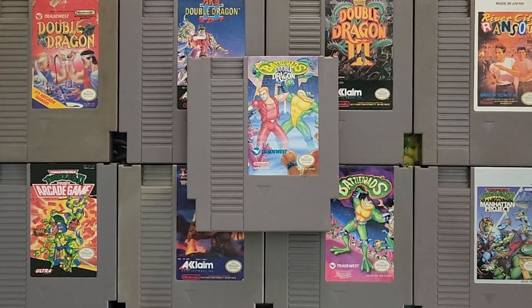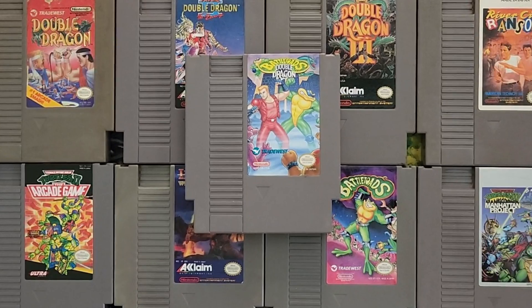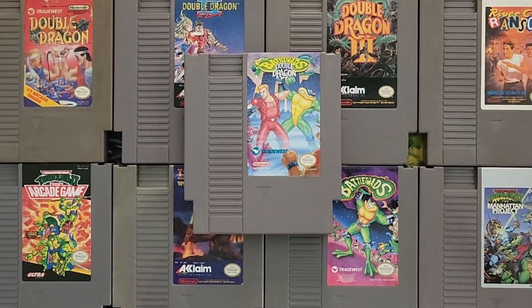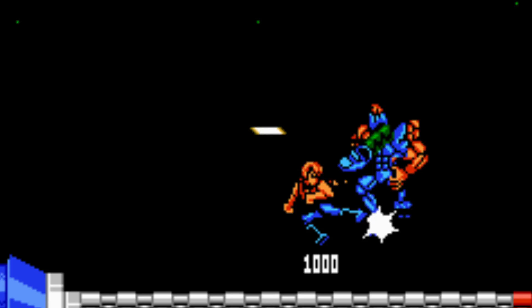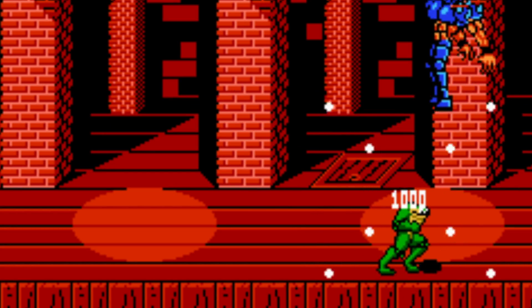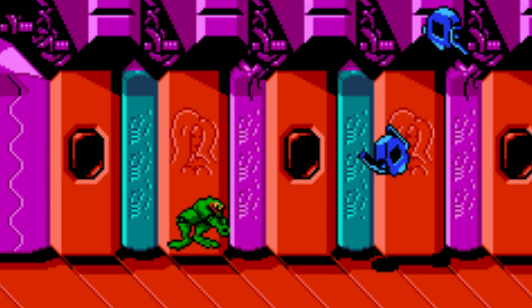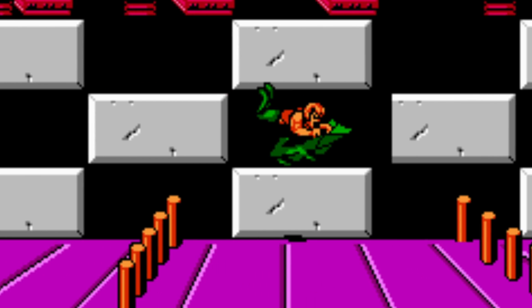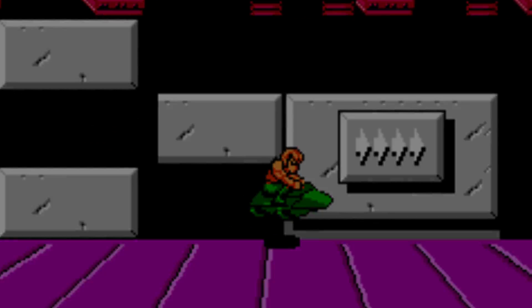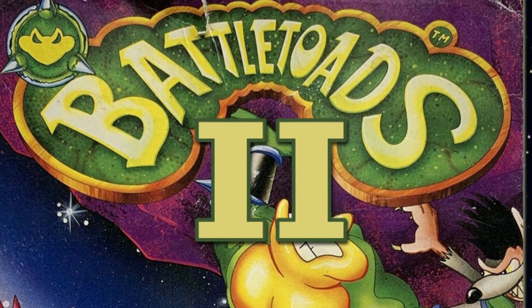Battletoads and Double Dragon: The Ultimate Team is the exciting mashup of two of the most challenging franchises on the NES. While the game features enemies and playable characters from both franchises, this is a Battletoads game through and through. The Lee brothers are just along for the ride. It wouldn't feel wrong to just call this game Battletoads 2.